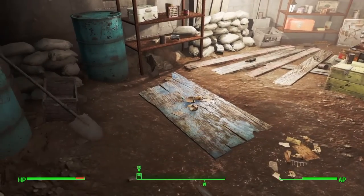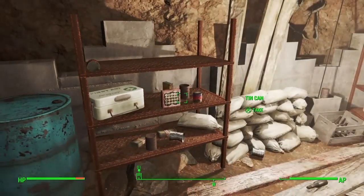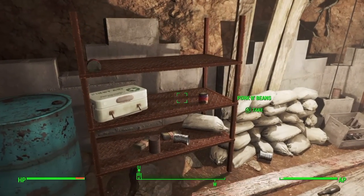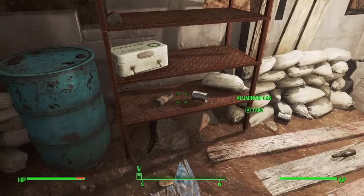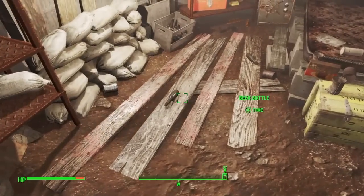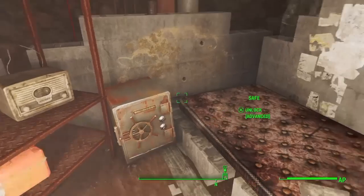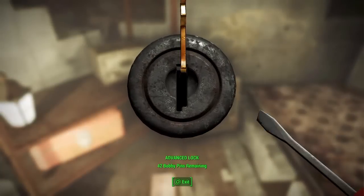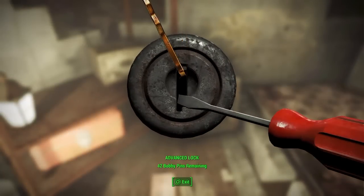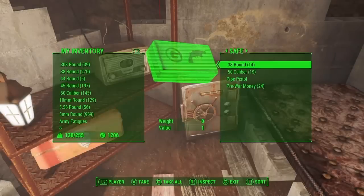Once you get down here, you'll find all kinds of good stuff. There's first aid, a ton of junk that you can salvage for parts, materials that you can use to build, and a lot of food stored in here. So you'll have plenty of food and other aid items. There are weapons, and there's also a good crackable safe with some decent loot in it, especially for something so early game. I definitely recommend you come down here and check this out.